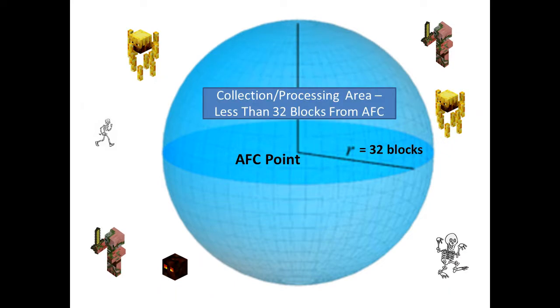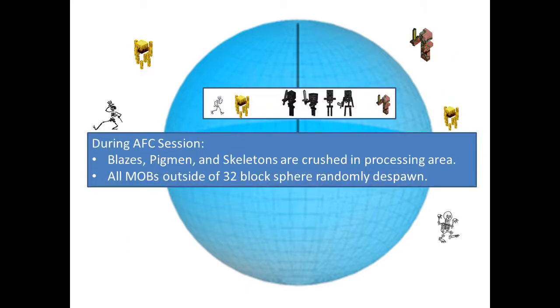Then you make a little collection area that's less than 32 blocks away — you could drop them down to just two or three blocks from your AFK point to make sure they stay in the world and don't despawn. You set up a simple little crushing system that only crushes mobs that are two blocks high. Wither skeletons are more than two blocks high, so they won't get crushed. That way you take out the blazes, the pigmen, and the regular skeletons.